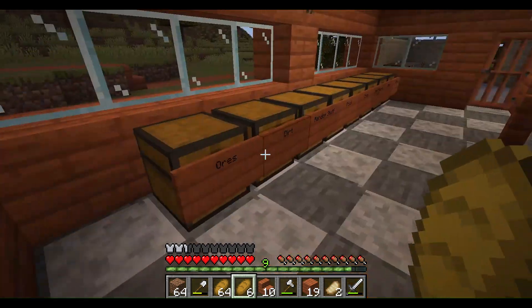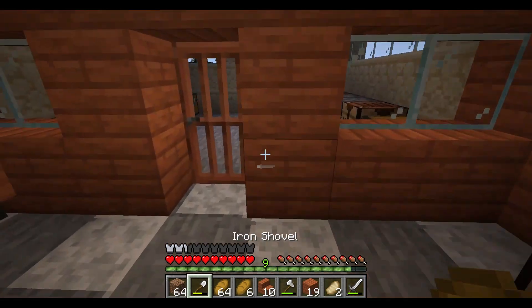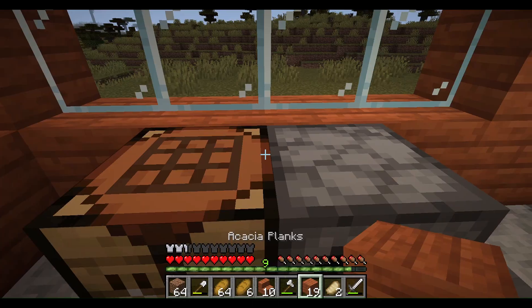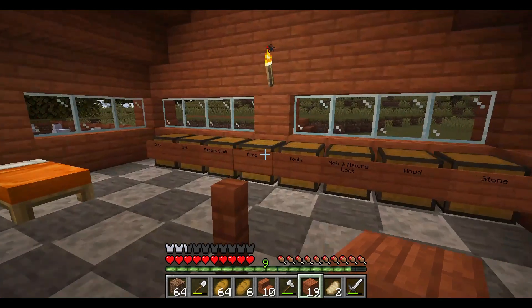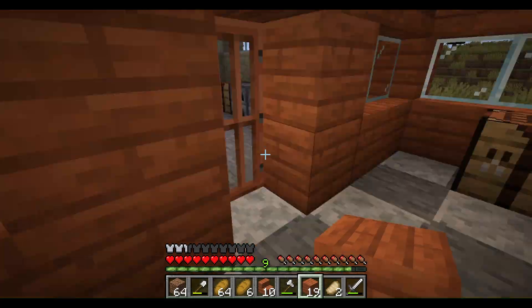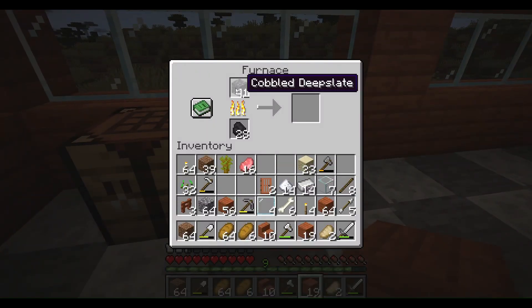Yeah, a clothes shop would be a beautiful one. I'm definitely not building out of acacia, so let me smelt some stone. I'm going to build it out of stone with a combination of cobblestone and cobbled deepslate — though I'm not sure if you can smelt cobbled deepslate.